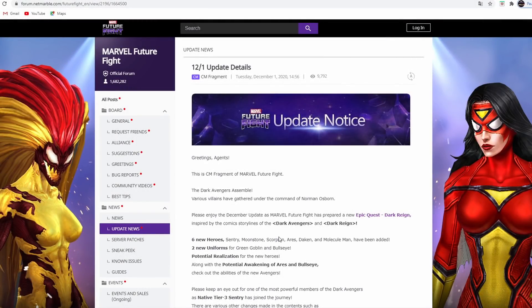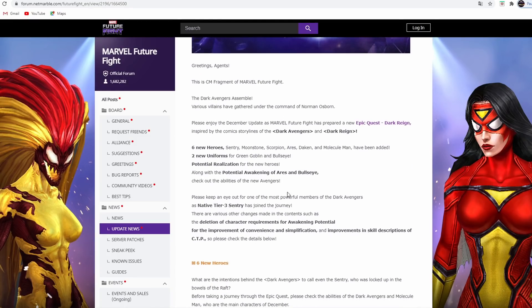Hello everyone, this is Forgo and today we have the update details. Six new heroes have been added: Sentry, Moonstone, Scorpion, Aries, Dakken, and Molecule Man, along with two new uniforms for Green Goblin and Bullseye.